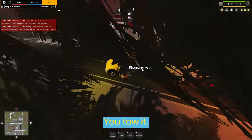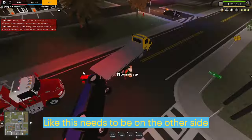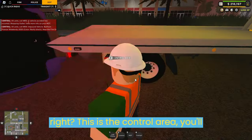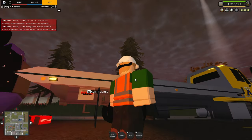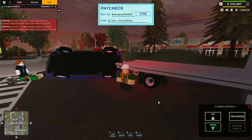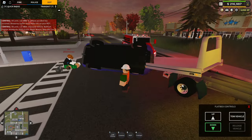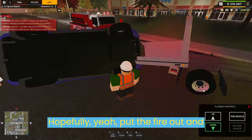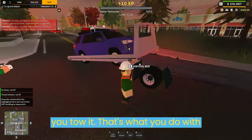You tow it like this — I need to be on the other side. This is the control area. You'll see five little levers, and then you go for the down one. Hopefully put the fire out — yeah, put the fire out — and then you click on tow vehicle, and then you tow it.